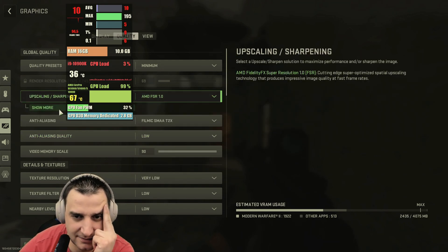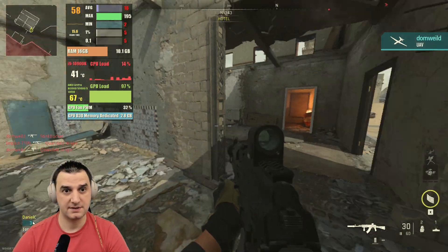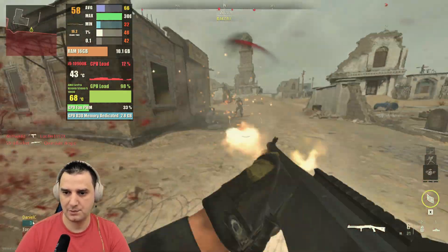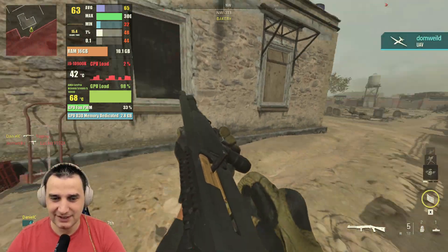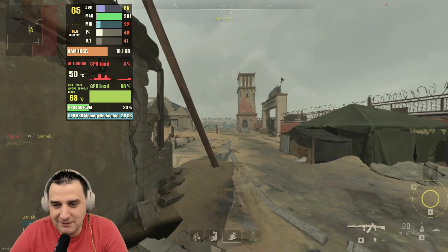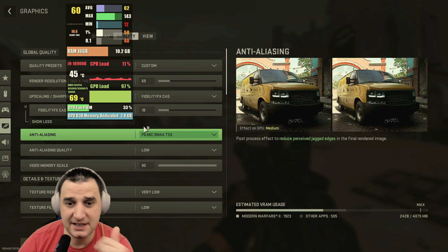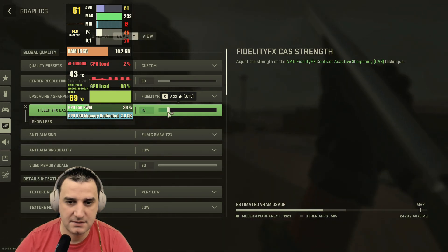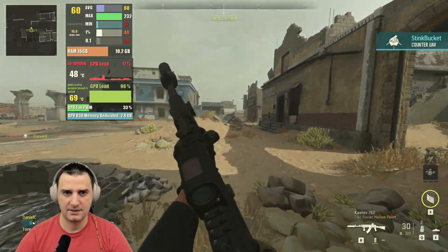Let's try FSR ultra quality, then performance. 63 FPS — oh yeah! The FSR is doing so well! FidelityFX — yes, this is around 60 FPS!